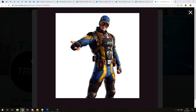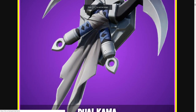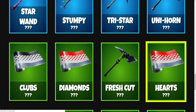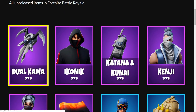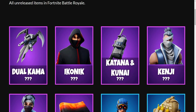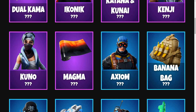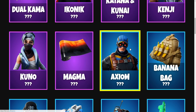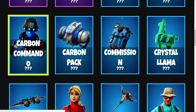FMBR.co has all the cosmetics in one simple look with names. We have the dual karma back bling, the iconic skin, katana and kunai, Kenji the skin, Kuno the skin, magma wrap, Axiom — a cool skin I kind of like — banana bag, carbon command, carbon pack, and commission back bling.